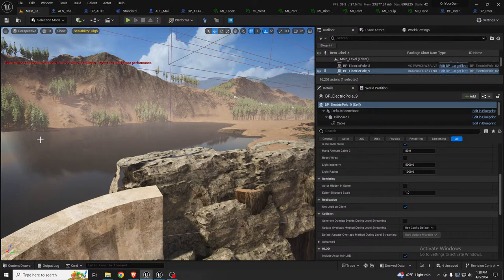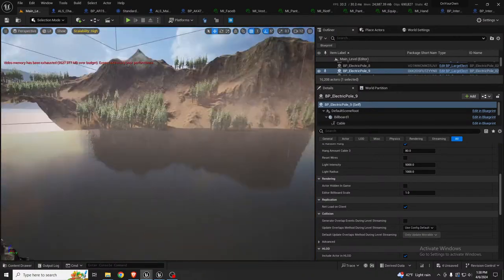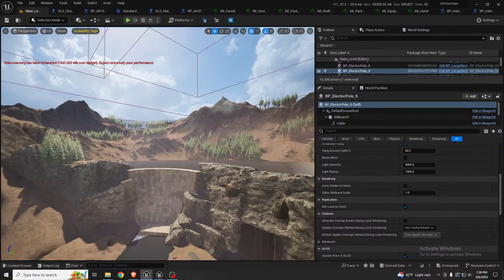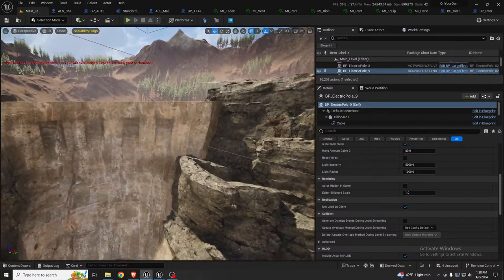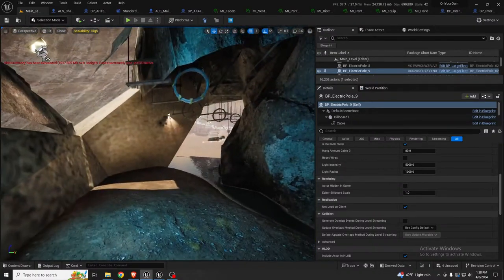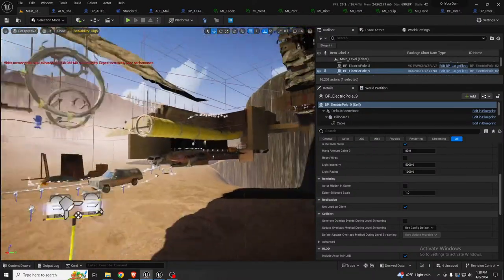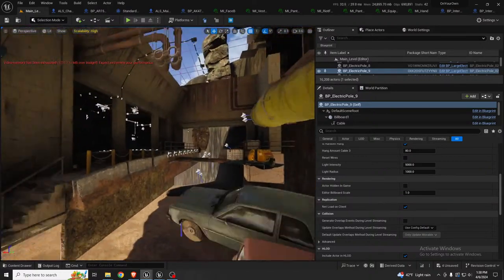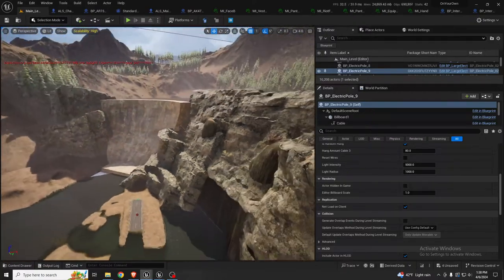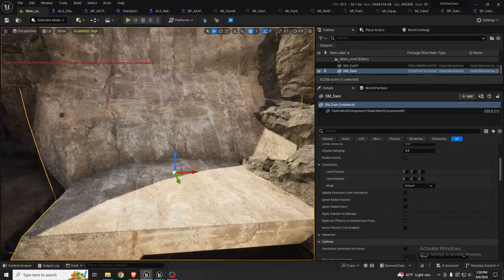This area is going to have trees painted around it as well as on these slopes, but you won't be able to get here — I think the only access will be through the underside of the dam. The dam itself is pretty rough right now — it was a very quick job, really more of a blockout.